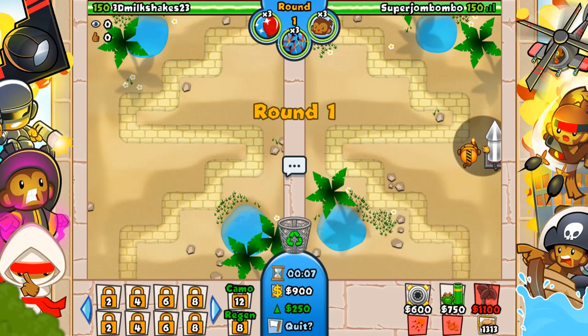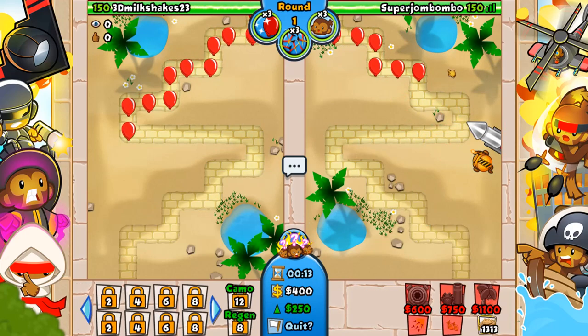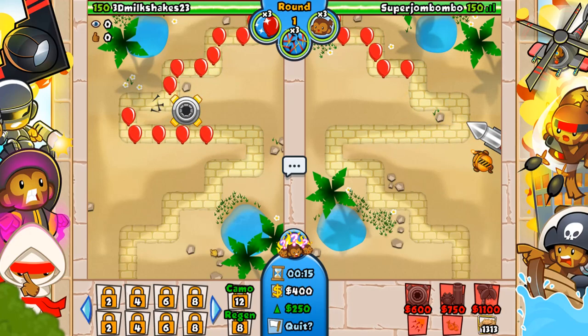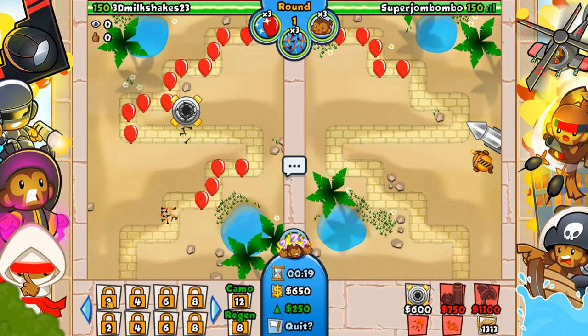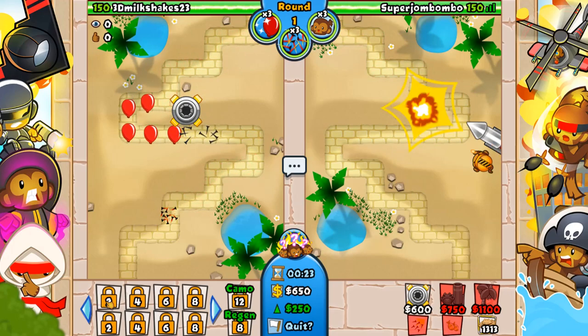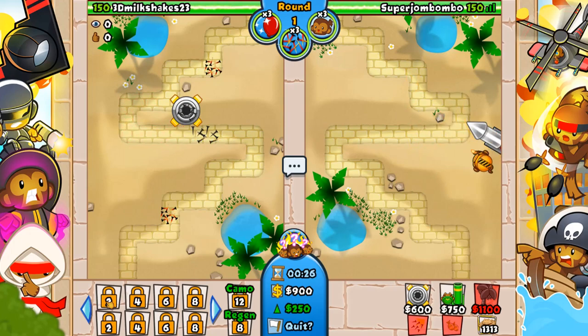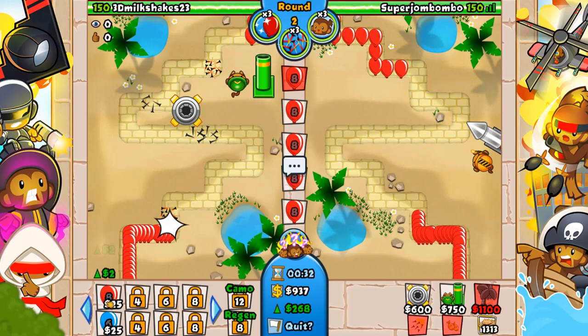One thing I want to talk about is the fact that experience is pretty hard to get, if you guys haven't realized. So, talking about the new update — within the new update, basically by playing games you earn experience, and you use that experience to unlock different balloon boosts, new tower boosts, and also new road items, or just upgrade your current setup.